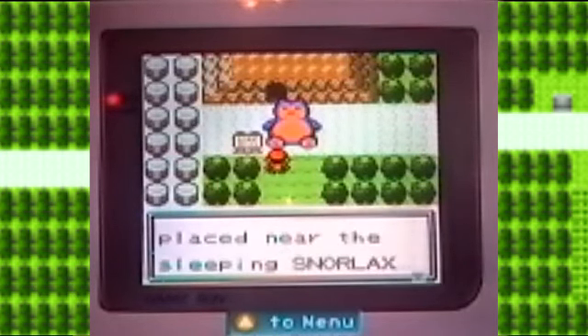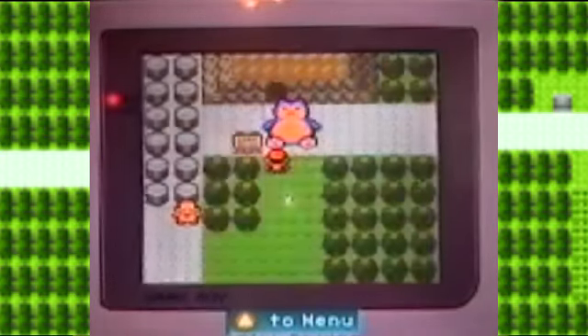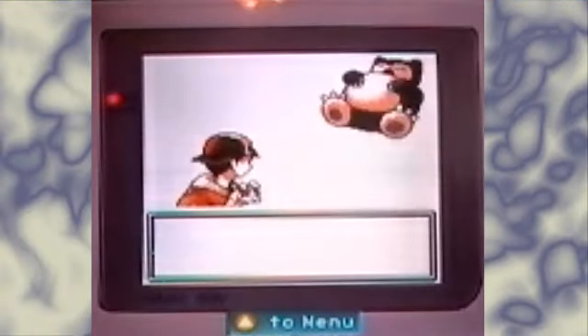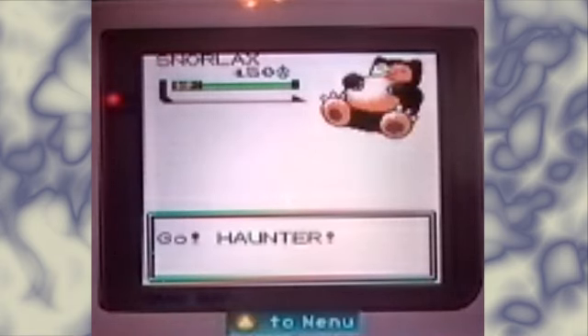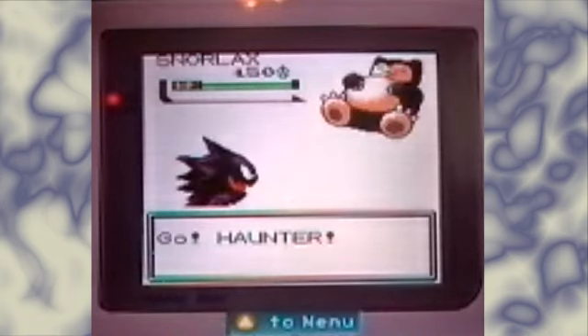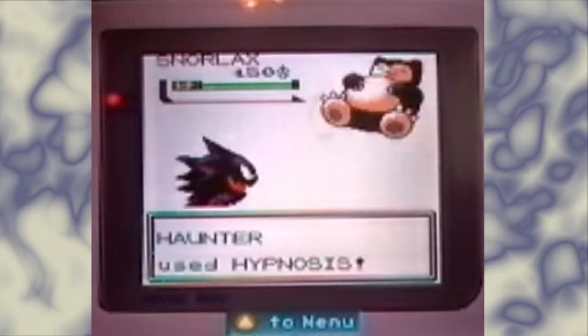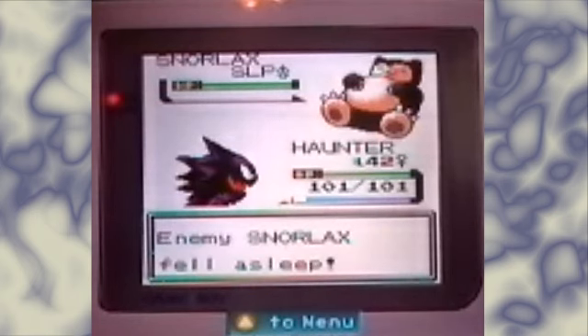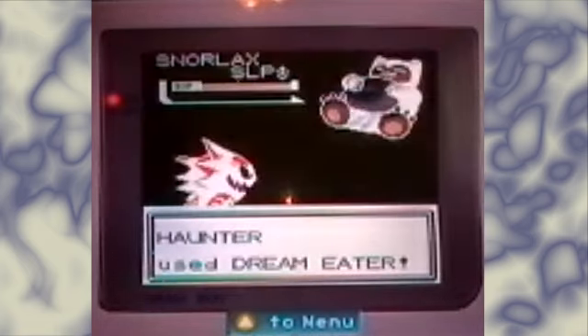The Pokégear was placed near the sleeping Snorlax. Snorlax woke up! Snorlax attacked. Snorlax is pretty bulky — a very bulky Pokémon. I don't know why I have Haunter out, but I'll put it to sleep to make this go a little easier. I think it knows Rest, Snore, Amnesia, and Body Slam. If those are actually the correct moves, that's going to be a little weird that I know that.